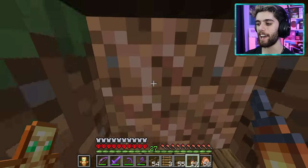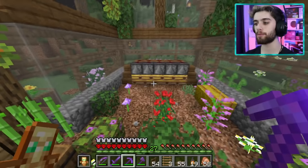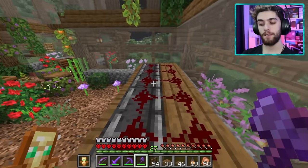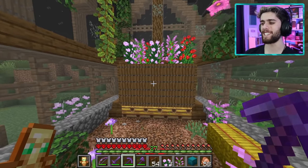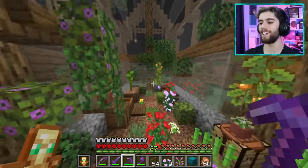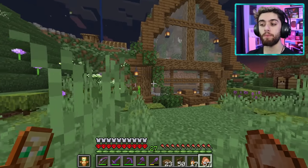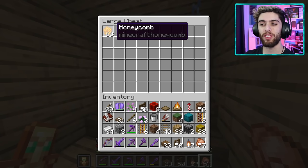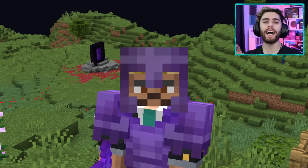This build couldn't have turned out any better — it looks beautiful and works properly. The collection output area looks a bit plain so I raise it up and make it look like a little garden. Looks amazing and fits right in. Now I need to let the farm run a bit longer before I have enough honey for the next build. In the meantime, last episode I promised a nether challenge.